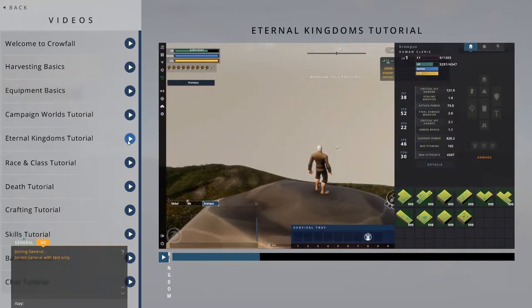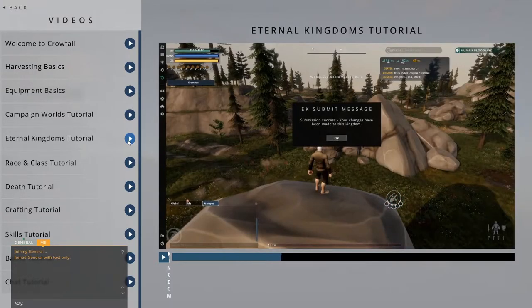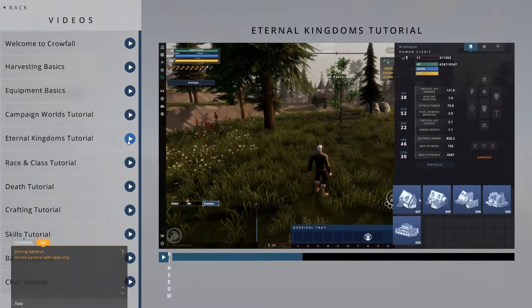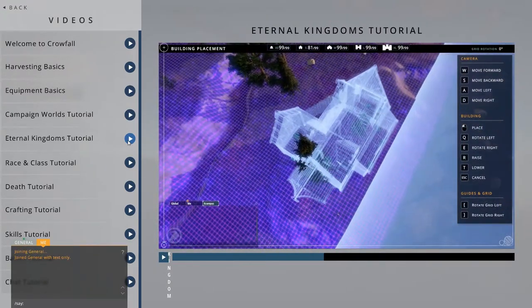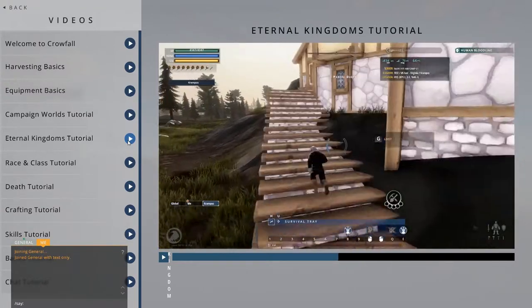Just drag and drop your parcel into the grid. Then, press Submit and watch the parcels stitch themselves together in real time. To place buildings, simply open up your inventory and right-click on the building. A blueprint of the building will appear and you can left-click to place it. Any trees and rocks beneath it will be automatically removed.